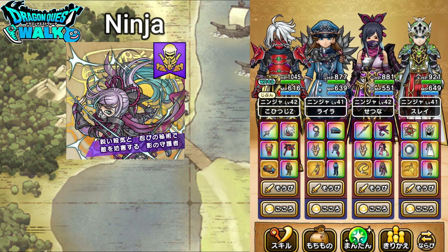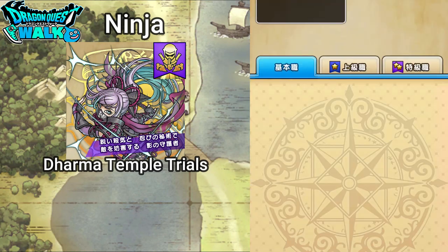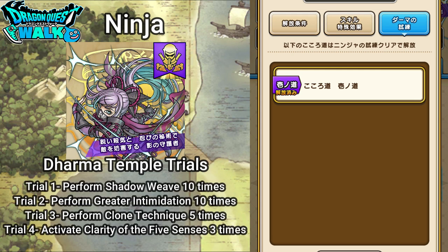Next I want to talk about the Dharma Temple trials. These are going to be the same as the other classes. Trial one is to perform 10 Shadow Weaves. Trial two is to perform 10 greater intimidations. Trial three is to use Clone Technique five times. And trial four is to activate Clarity of the Five Senses three times.